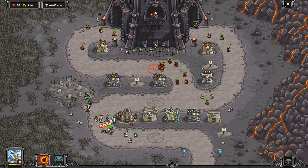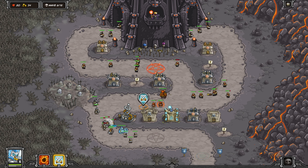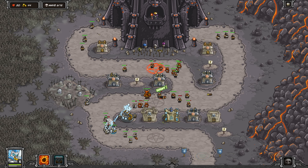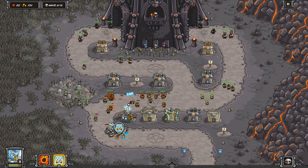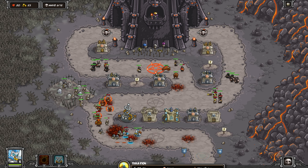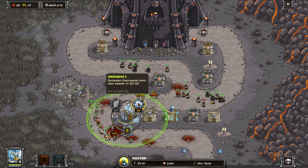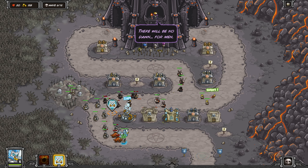Notice those demon pentagrams in the center. They summon more guys, more demons. The only one you really have to worry about is the one on the final wave — the innermost one, the one closest to your choke point. Later on, they will come out of that spot, and that's scary because they're very close to our exit.